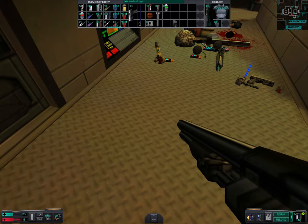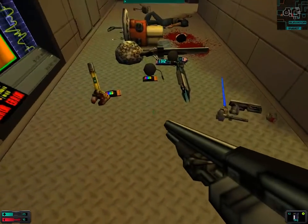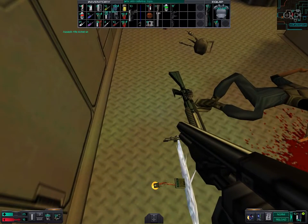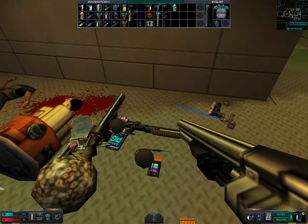I do need the charged power cell. I don't need two of these for sure. There's my assault rifle. Okay, now we are cooking with gas.